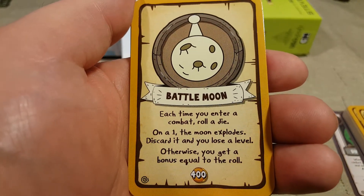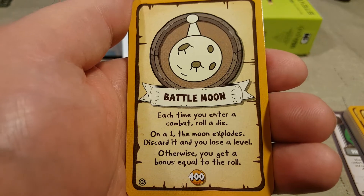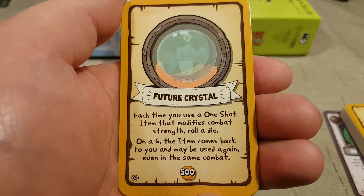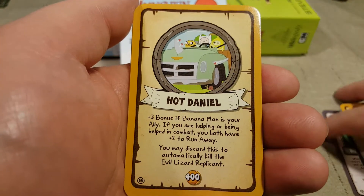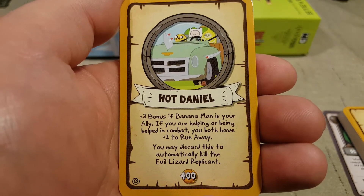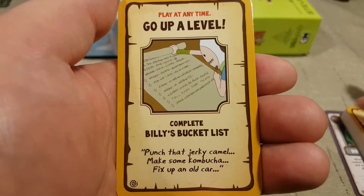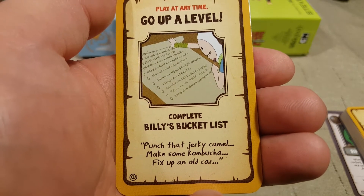Battle moon — each time you enter combat, roll a die; on a one, the moon explodes: discard it and you lose a level; otherwise, you get a bonus equal to the roll. That's interesting. Future crystal — each time you use a one-shot item that modifies combat strength, roll a die; on a six, the item comes back to you and may be used again, even in the same combat. Interesting. Hot Daniel — plus three bonus if Banana Man is your ally. If you're helping or being helped in combat, you both have plus two to run away. You may discard this to automatically kill the evil lizard replicant.